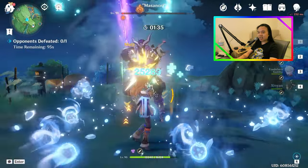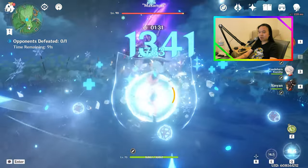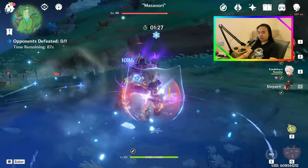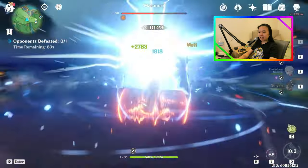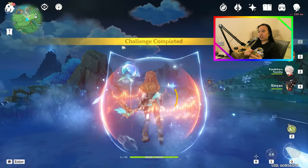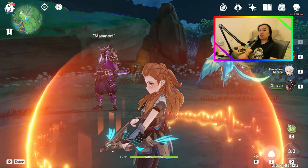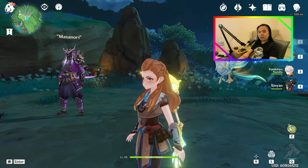You'd think that the higher base attack would be enough, as well as — in my case — the 30% crit damage bonus that it gives at R3. But it seems like the damage bonus that you get from Polarstar is really, really effective. On top of that, you also get 10% more crit rate with Polarstar.